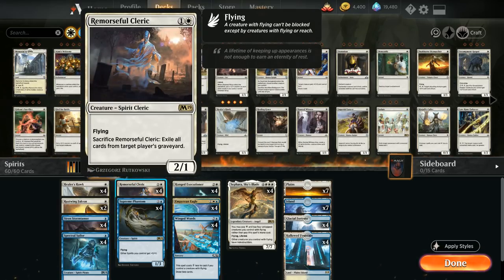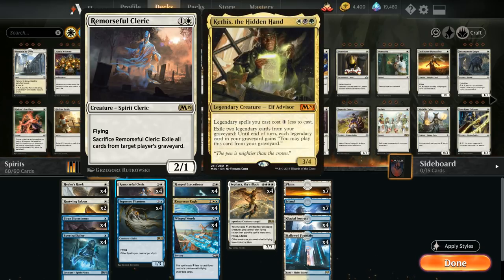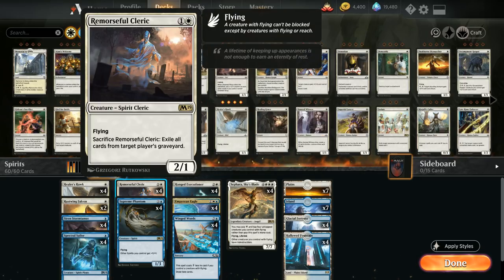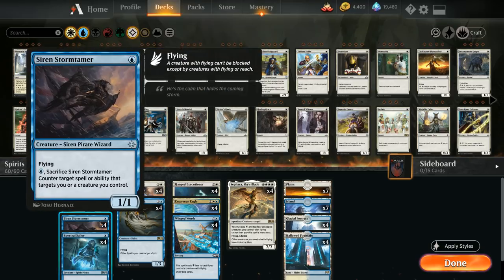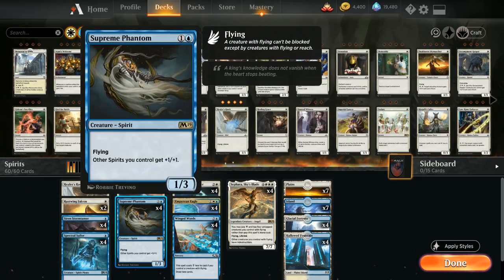At 2 mana we've got the full playset of Remorseful Cleric — a 2/1 with flying that can be sacrificed to exile all cards from target player's graveyard, relevant against decks like the 4-color Kethis legendary combo. For the most part it's just a 2/1 flyer that's also a spirit, so it picks up +1/+1 from Supreme Phantom — the card we're playing over Favorable Winds or Rally of Wings, a 2-mana 1/3 flyer giving other spirits +1/+1.